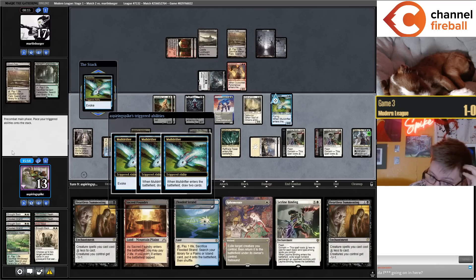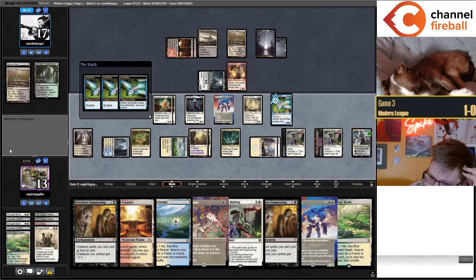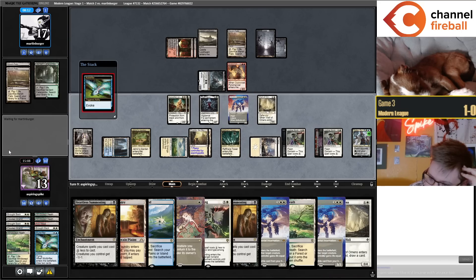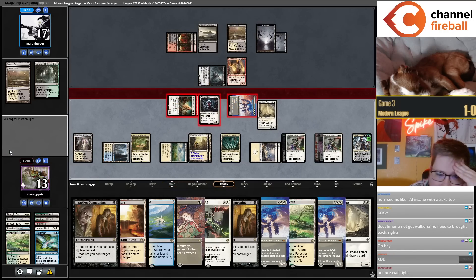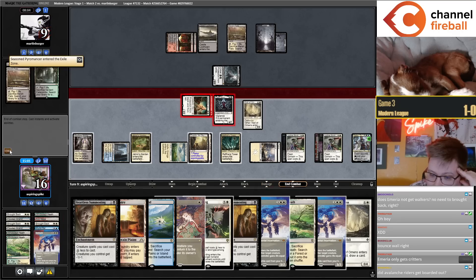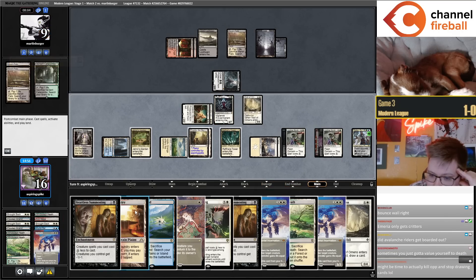Oh no, I only have 15 cards in my library — I was going to Ephemerate this again. Probably not the correct play. Not enough cards in library — bounce Wall was better before we drew the Ephemerate. Maybe I should have just Solitude'd the spy there. I think we're okay though — it'd be hard to lose.